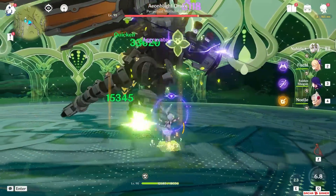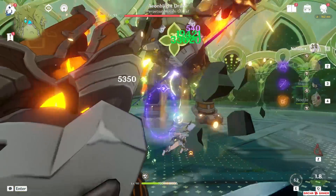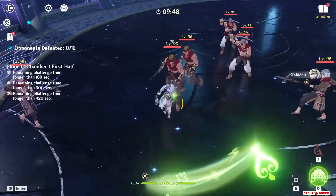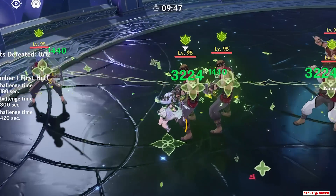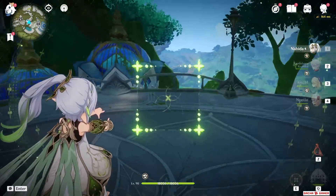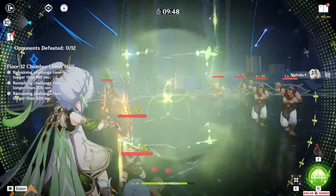It probably comes with no surprise, but these numbers will become better once she can utilize the Quicken Reaction. Her elemental skill has two modes — Tap and Hold. The Tap version has a very small circular range that will hit and mark enemies, dealing about 3,200 damage, while the Hold version puts her into a sort of photo mode where up to 8 targets can be marked with the square in the middle, dealing about 4,200 damage.